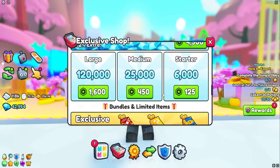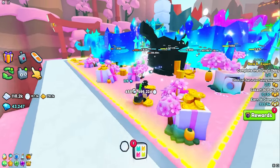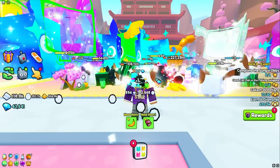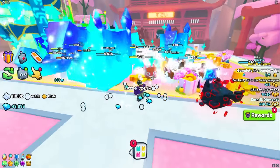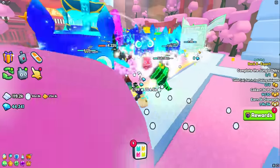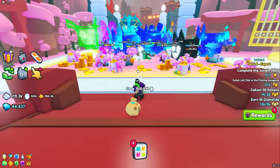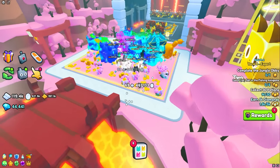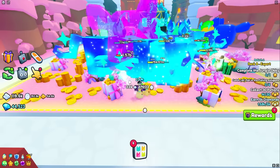The number one method to get the most gems is obviously to buy through the exclusive shop, but what are some other methods? The number two best method to get diamonds is to just play. You do not need to worry — pet simulators are honestly just a very long grind at the end of the day. You can pay to win to hurry up, but the whole point of simulators is to grind out and watch your numbers go up. Even in this short time we got about a thousand gems from collecting in the Fire Dojo.